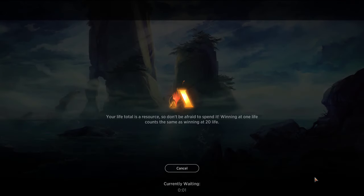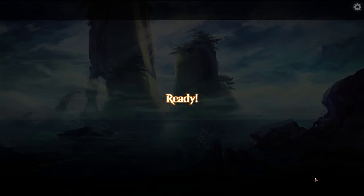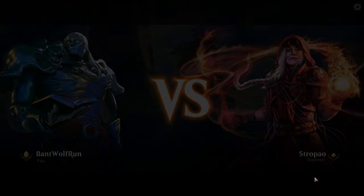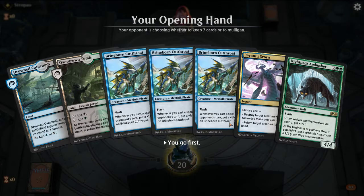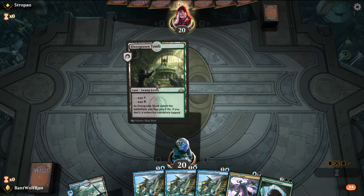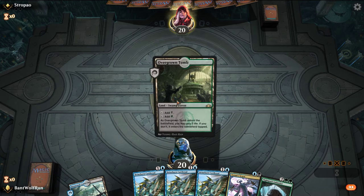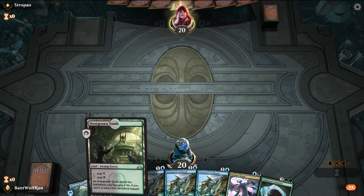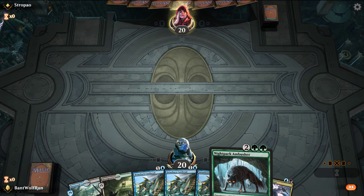Run it back for another best of three. There's also a Bant list I saw going around that plays Teferis and Settle the Wreckage — it's more of a Bant control list with some Absorbs. That's another interesting one to look at. Brineborn into Brineborn into Brineborn. Leading on Tomb might screw up our opponent's play patterns. This is more of the aggressive start, so it'll be interesting to see how the deck plays out where we're the creature attacking one.